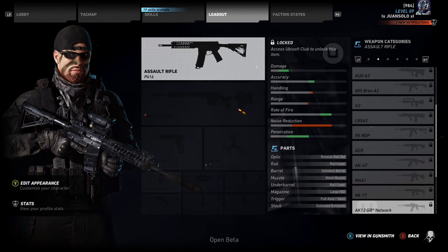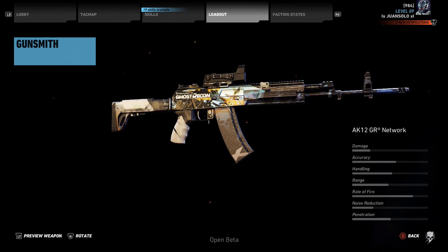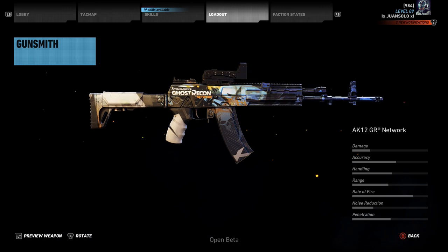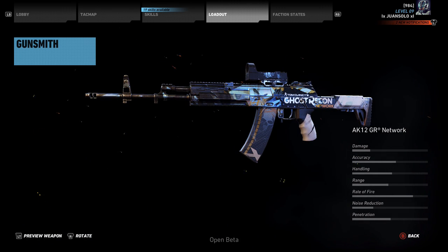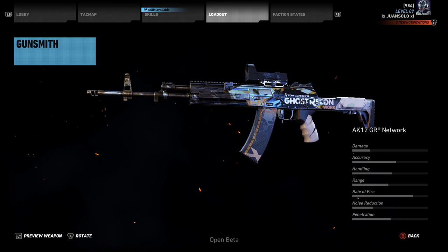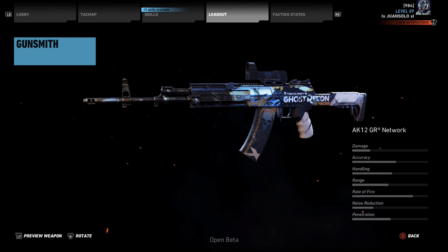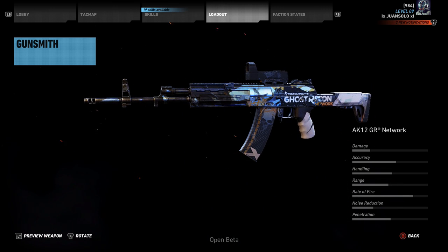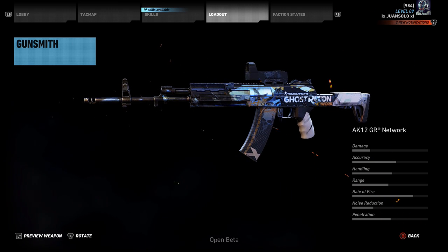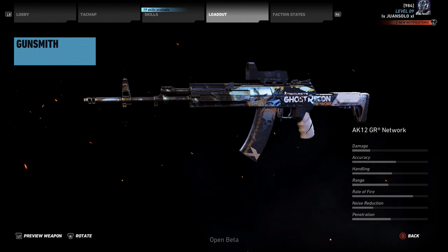Next, the AK-12 GR Network. This is basically a custom AK-12 with the Ghost Recon Network branding on it. The attributes are identical to the AK-12, except it comes with a sight already on it and the really cool Ghost Recon Network skin. You're probably going to have to get this through the Ubisoft Club with Ubisoft points, or by setting up a task force on Ghost Recon Network — which I've already done, having created a ghost profile. It's a pretty cool skin on the weapon.